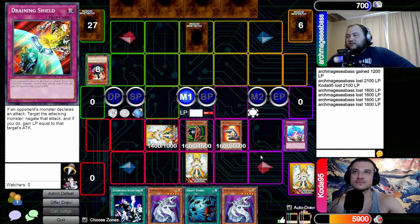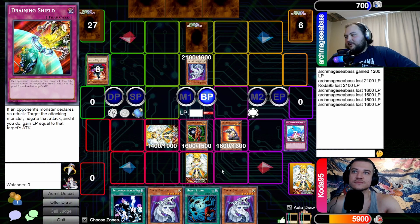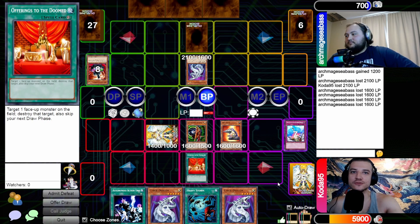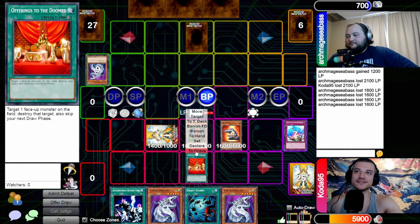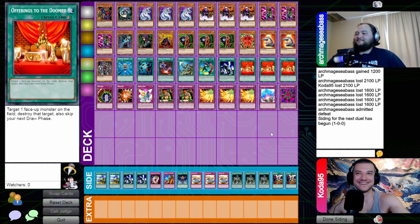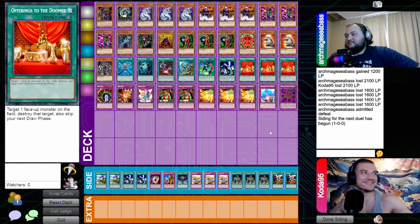Standby to main. Let's go to battle. I activate Offerings to the Doomed to get rid of that Cyber Dragon. Alright, let's go Cyber Dragon — barely. Game one goes to the Chaos player.